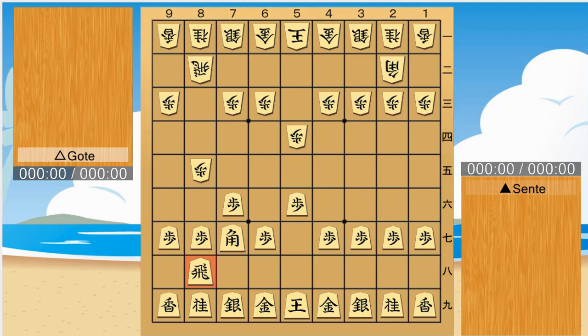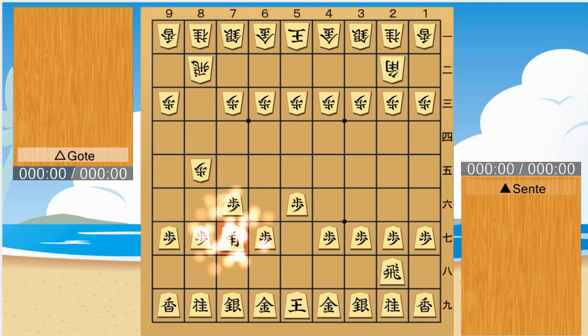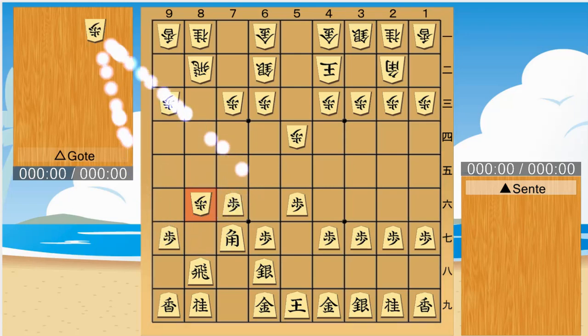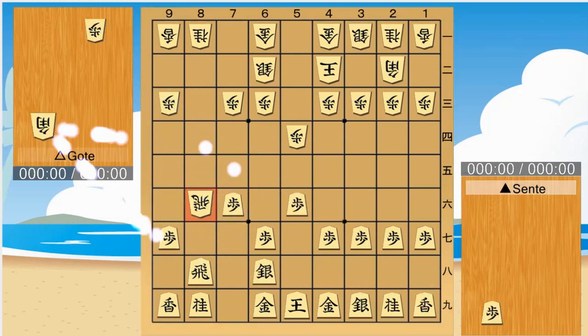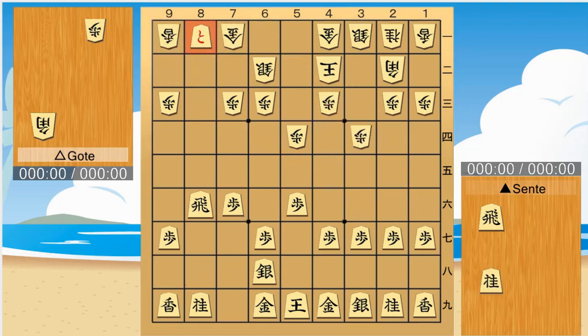Let's go back to the beginning. Another opening will lead to the same situation. This does not look like a bad move, however there is a problem. Sente has the advantage.